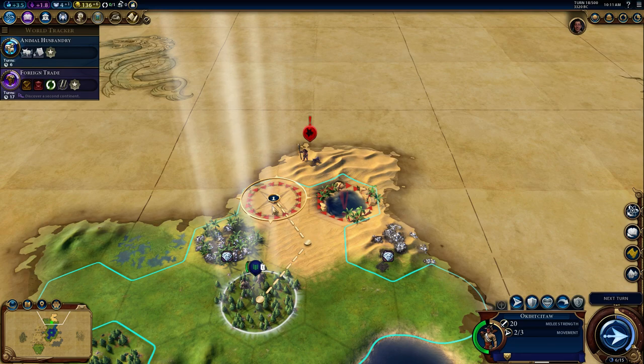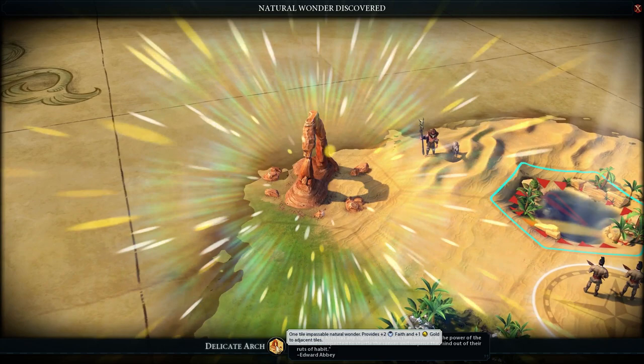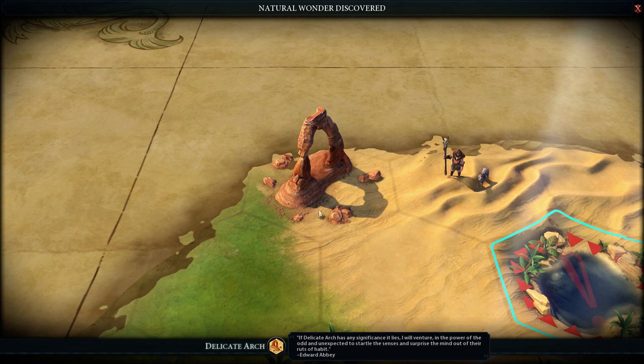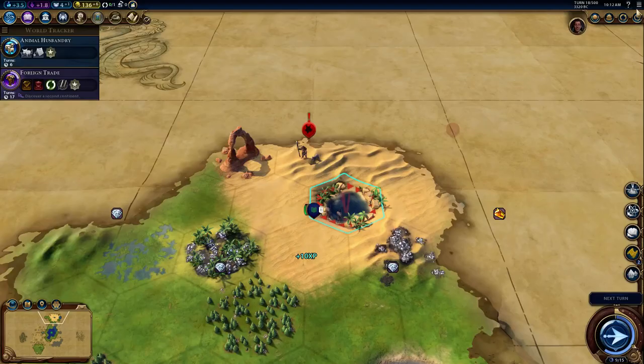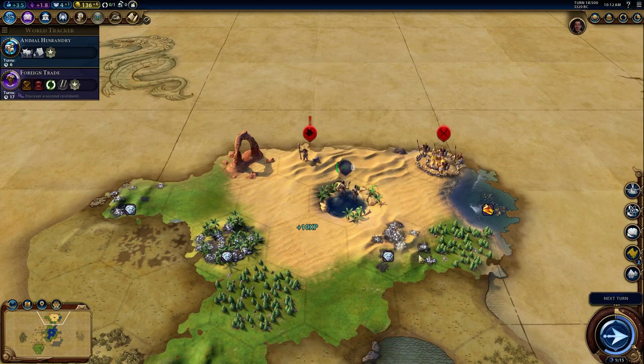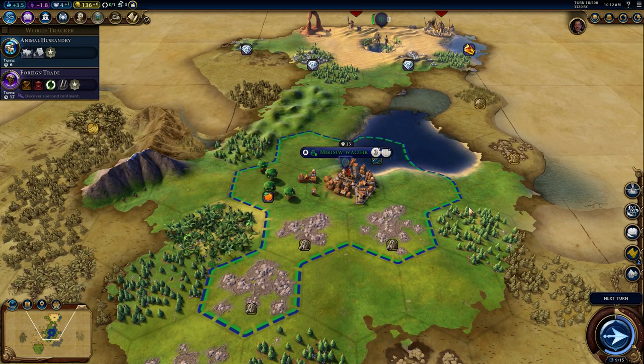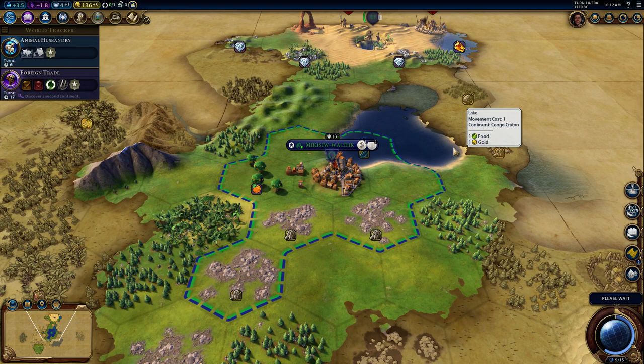Delicate Arch natural wonder — 'its significance lies in the power of the odd and unexpected, to startle the senses and surprise the mind out of their ruts of habit.' Plus two faith and plus one gold to adjacent tiles. Very nice. There's a lot of desert over here — if only there was some sort of wonder you could build to make desert tiles really, really good. We might have to try to do something with Petra, although it's so hard on high difficulties to pull off.